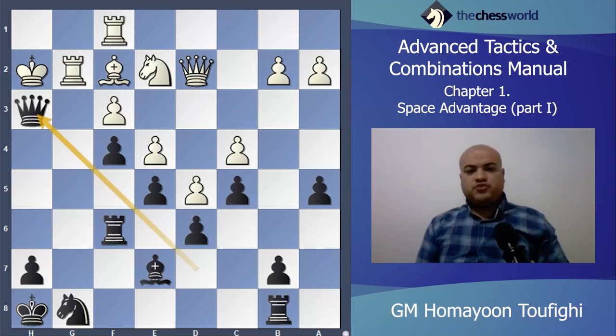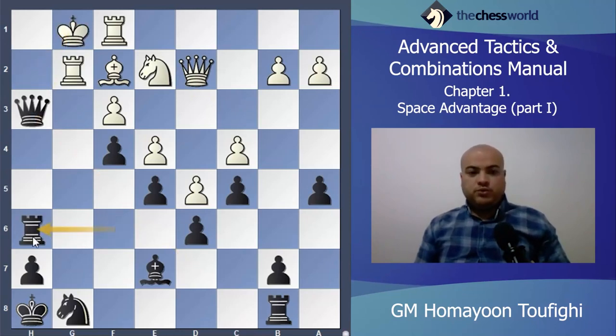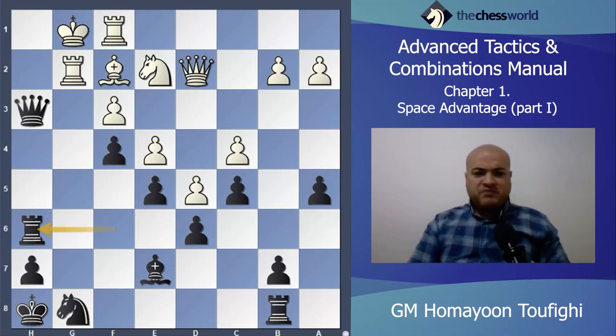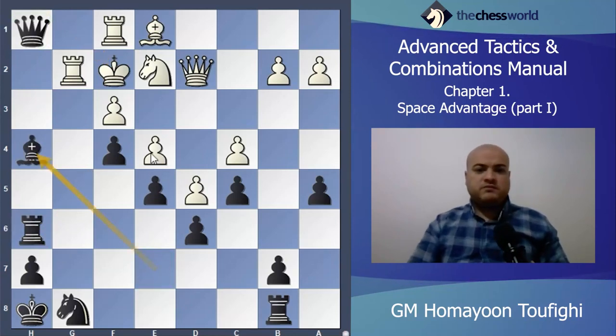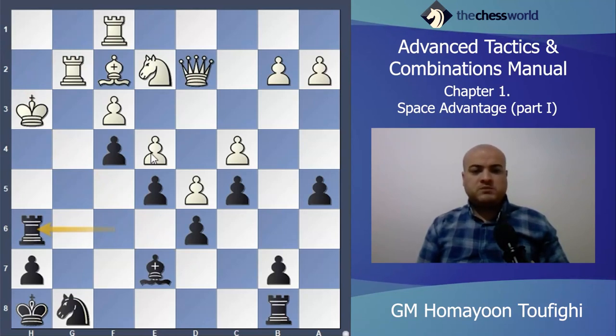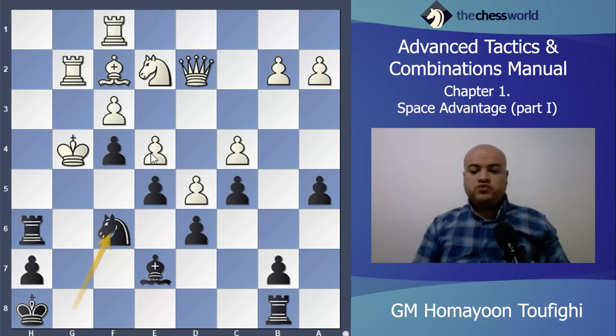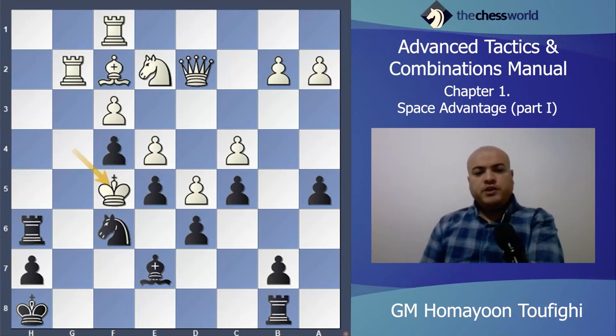After Knight e2, Queen takes h3 is so strong. King h3 is the only move because after King g1 simply Rook h6 will be a winning position — mate I think. After Bishop e1 check it will be winning. He took on h3: Rook h6 check, Bishop h4 is possible because Rook h4 is mate, King g4 is the only move, and here Knight will go to f6 check. King f5 and now all my pieces are in the game.